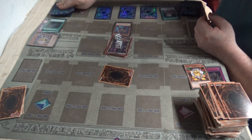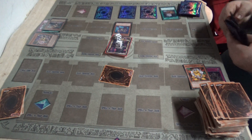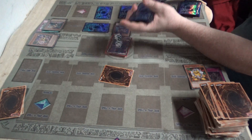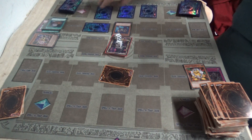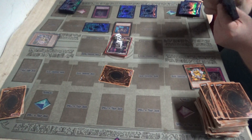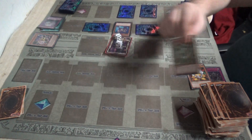Now I play Foolish Barrel — I send one card from my deck to the graveyard. I choose my Window. My Window's effect goes off, and I get to special summon my Beast in defense. Then I'll play Shuttle of Incarnation, bringing back my Window face down in defense. Then I attack and call a turn.